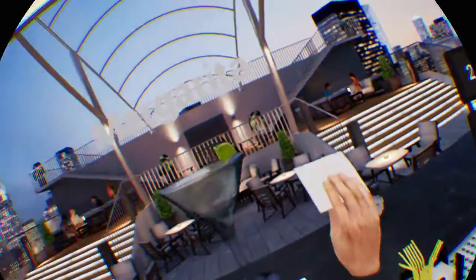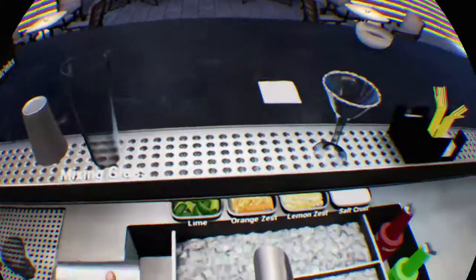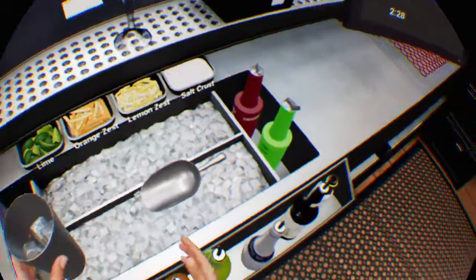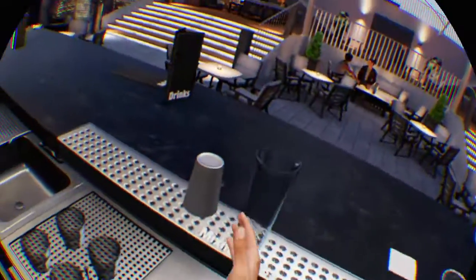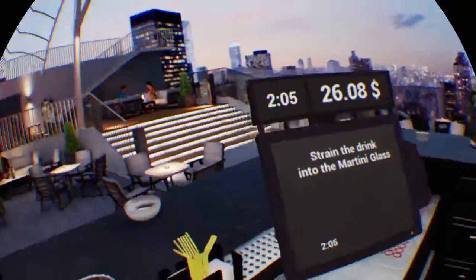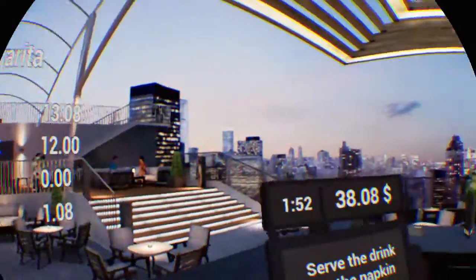Margarita. Place a napkin on the bar top — that sounds like it has tequila in it. Take a martini glass and make a salt crust. What the fuck is a salt crust? Take the large shaker and fill it with ice cubes. Why do people want the salt crust? Pour all the ingredients into the large shaker: Tequila 40 millilitres, Triple sec 20 millilitres, Lime juice 20 millilitres. Close the large shaker with the small shaker and shake it. Open the shaker. Put the strainer into the large shaker. Take a martini glass and strain the drink. Add a slice of lime. Serve the drink on the napkin.